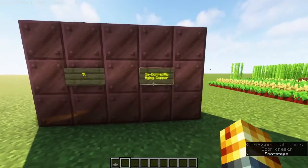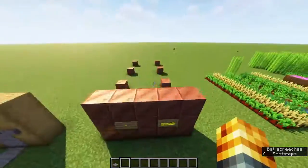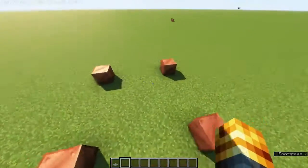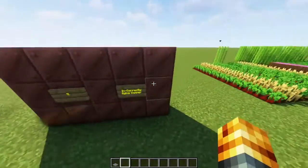Next one is incorrectly aging copper — this is number seven. This is never going to age. If you do it like this, four blocks apart, it ages so much faster. Just walls of copper are all over the servers. Why?